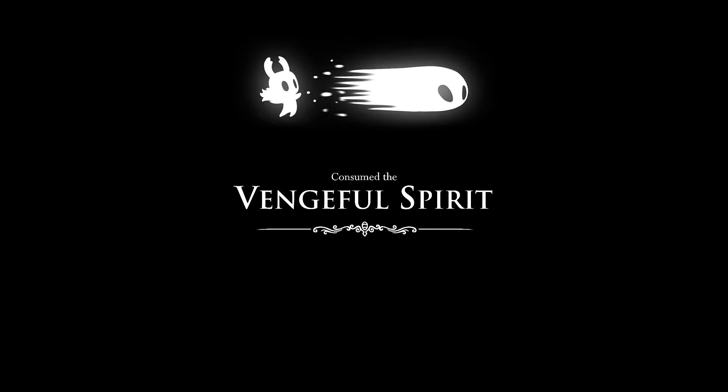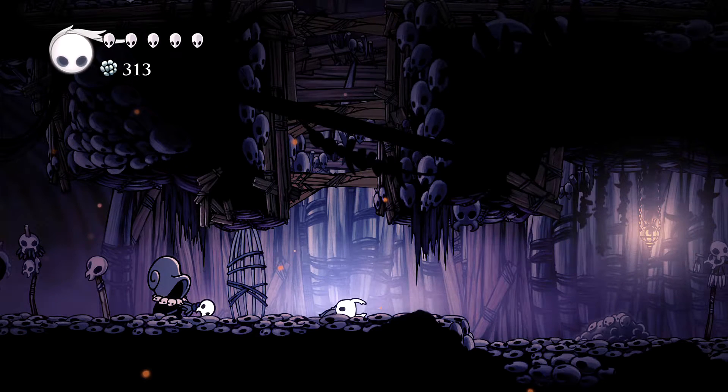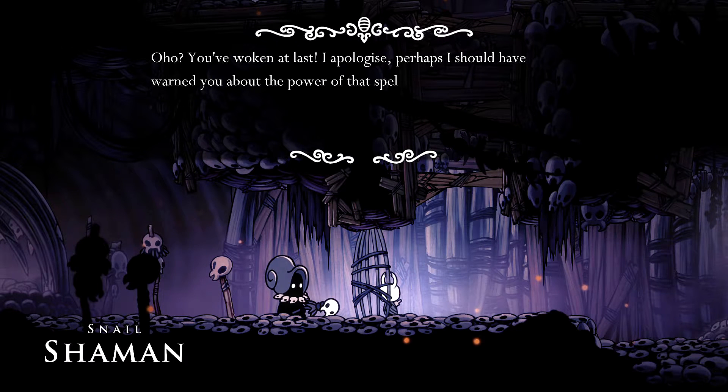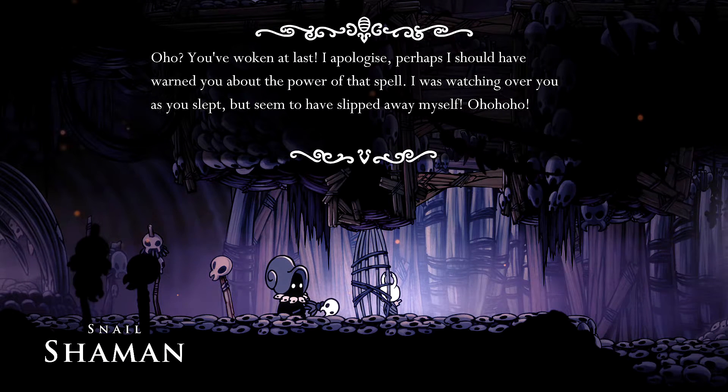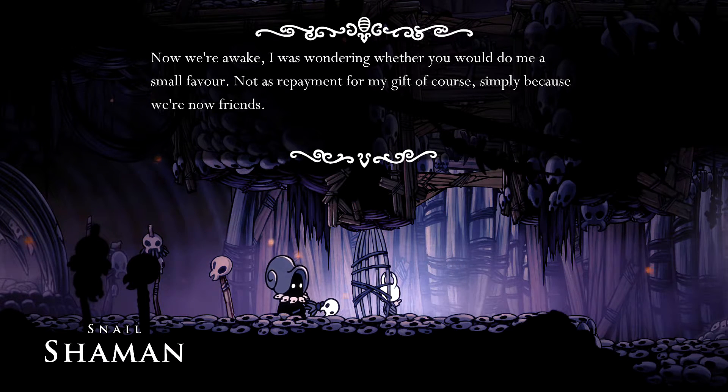Down we go. Consume the Vengeful Spirit. Tap B to unleash the spirit. Spells will deplete soul — replenish soul by striking enemies. Why have you locked me up? You've woken at last. I apologize — perhaps I should have warned you about the power of that spell. I was watching over you as you slept but seemed to have slipped away myself. Now we're awake. I was wondering whether you would do me a small favor — not as repayment for my gift, of course, simply because we're now friends.